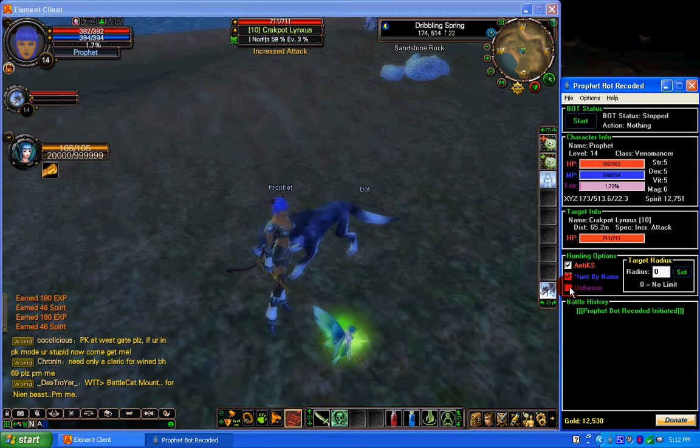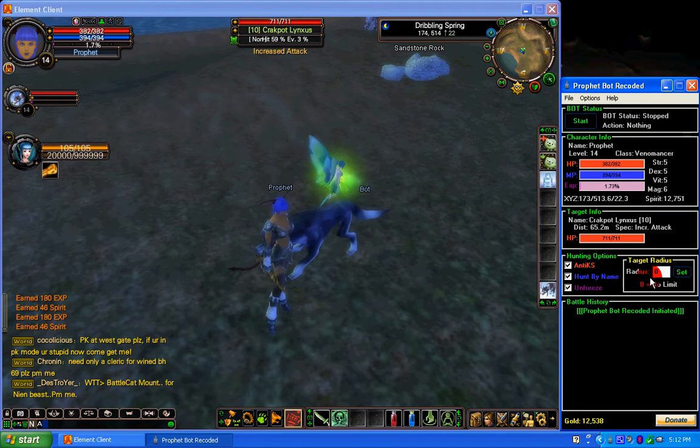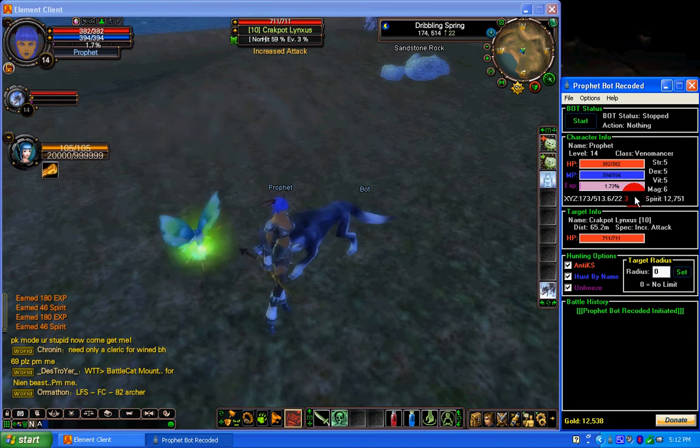Notice how the client is now frozen. This unfreeze button unfreezes the client, which makes it much better for botting. Over here we have target radius, which we'll get into later. This concludes video number one. Thank you for watching the ProfitBot Recoded video tutorials.